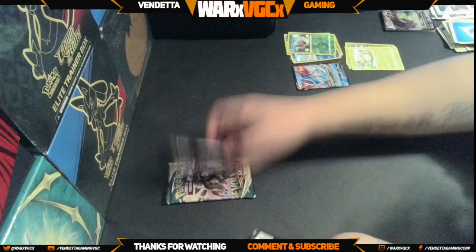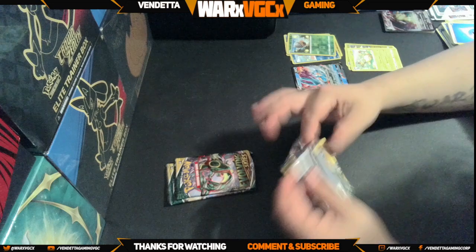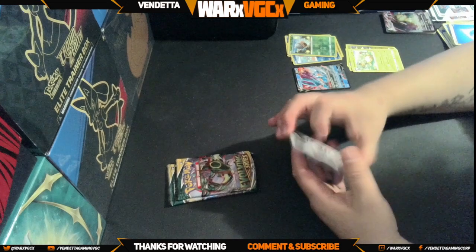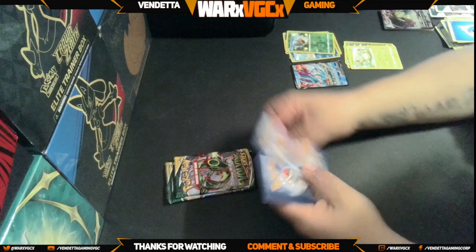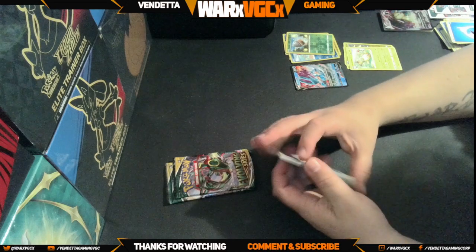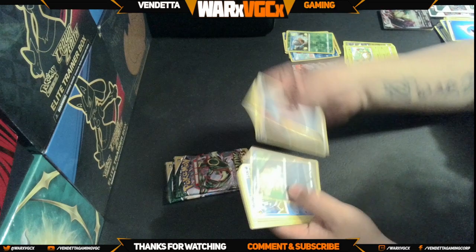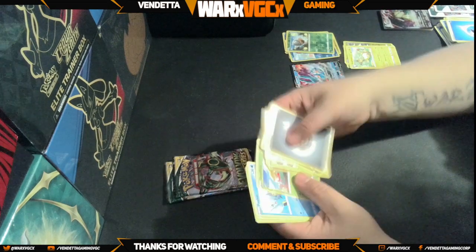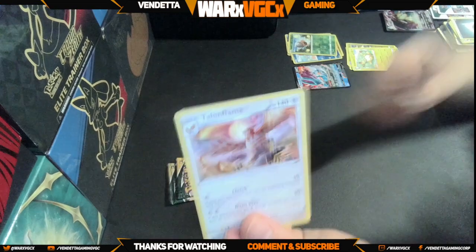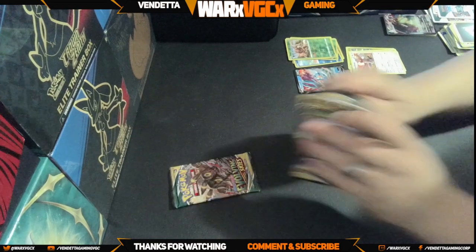All right, let's get started — we have two packs left after this one. I think for my next video it's probably going to be Evolving Skies blister packs you can actually get from Walgreens — comes with two packs and then a pin. White coat card. I have a few of them, like five or six, and I'll probably do a video on that next and probably do a giveaway on that one as well. Got a Pinsir reverse and then a Talonflame non-holo.